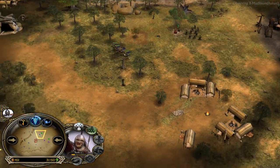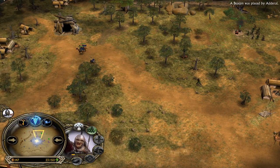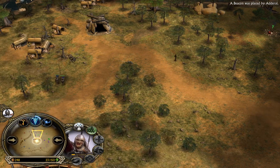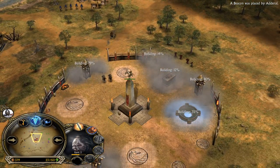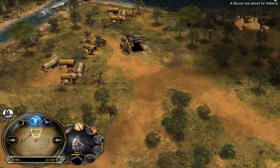The Rohirrim are quite weak against Lurtz - they are getting two-shotted and the creep ability can actually one-shot them easily. Lurtz can now go for the creep, but he has to be careful. On the other side, the red Rohan player was also able to capture the middle, which is something I like a lot.